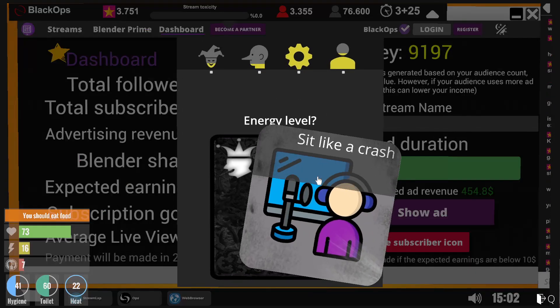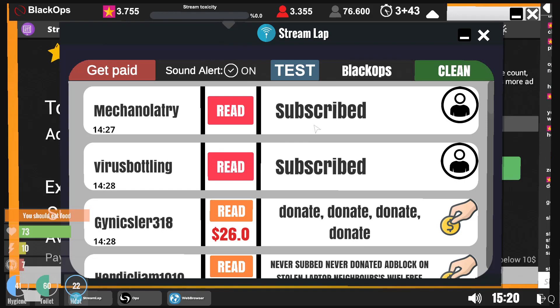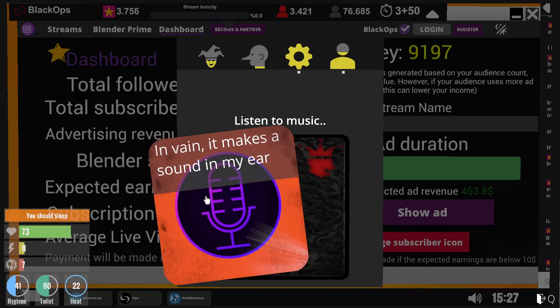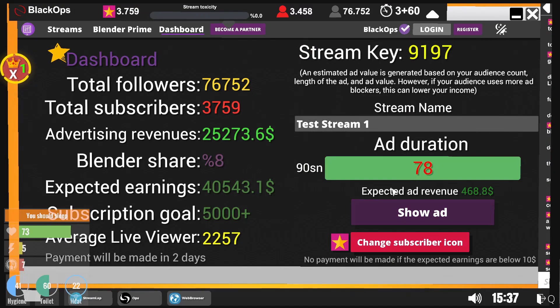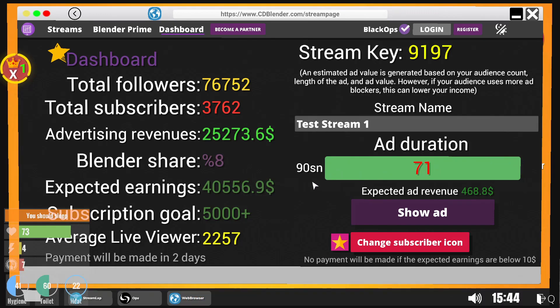It's an 80-second ad duration and exactly the same for a 90-second ad duration, but you get a little more. With the ad duration, you want to just keep going with 90 seconds. So 10 seconds gave us 49.8, and at 90 seconds — the maximum — with extreme energetic, we're expecting revenue of $454. That will keep going up with more followers. The longer the ad length, the more revenue — it takes the same amount of cooldown time for a 30-second ad versus a 90-second one, so always go for maximum.